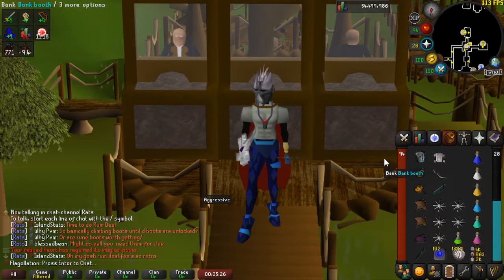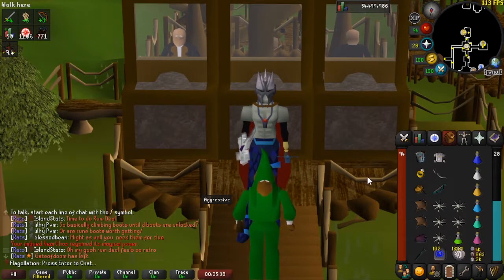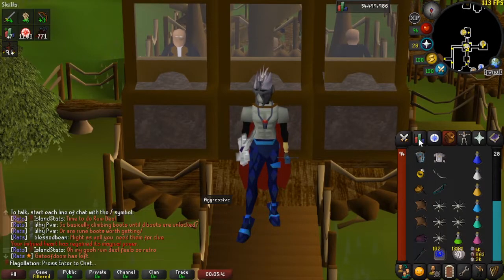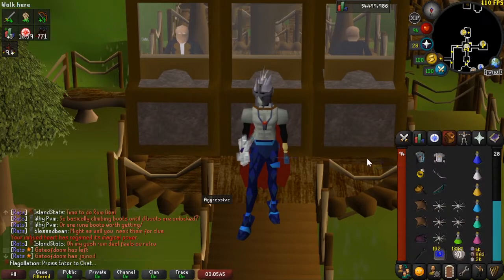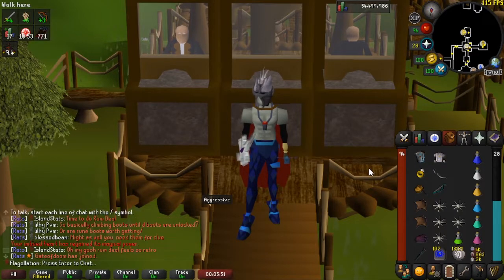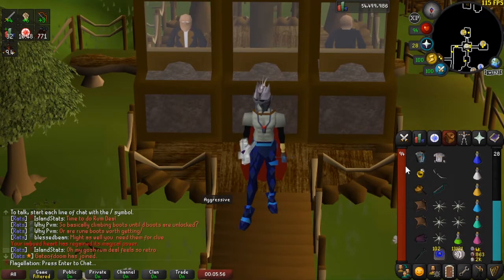Gamers, today I'm going to show you how to do Sire on a low defense account — this could be a pure, a 20 defense account, or a Zerker. Whatever account build you have that is just a bit too squishy to handle Sire the normal way. I've been doing this in my hardcore Zerker for about 800 kills and I've not even gotten close to taking too much damage at any point. With that being said, let's start by looking at some inventory setups.